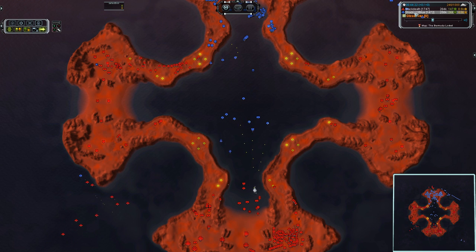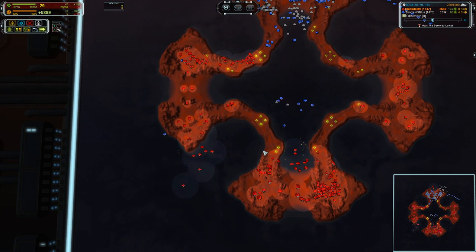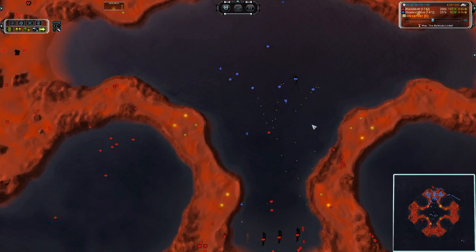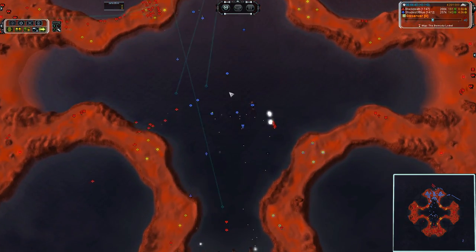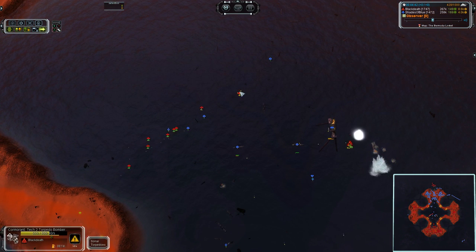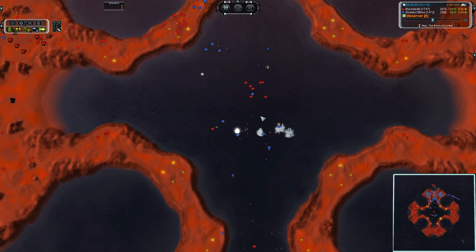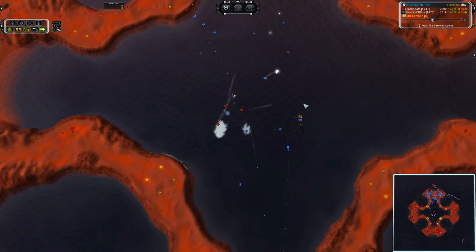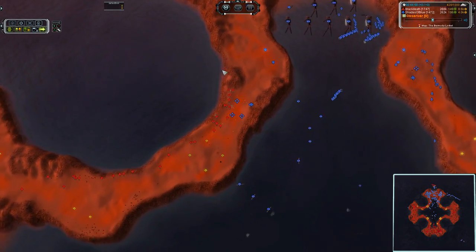Three cruisers online making it very hard to do anything in this bay. Corsairs and the torpedo bombers — Cormorants — going to come in and try to eliminate those threats. Unfortunately, they were targeting a Cooper. Why are they targeting Coopers and not the cruisers? That makes absolutely no sense.